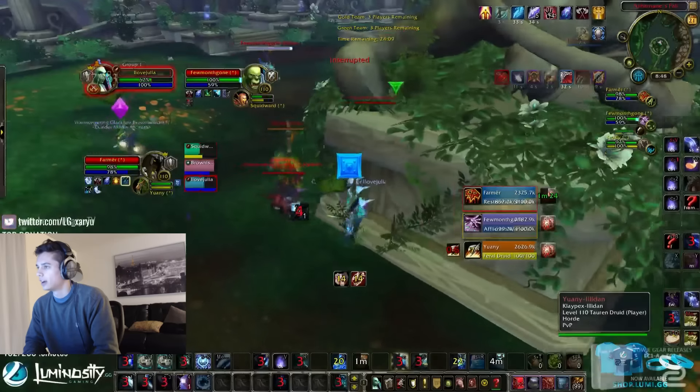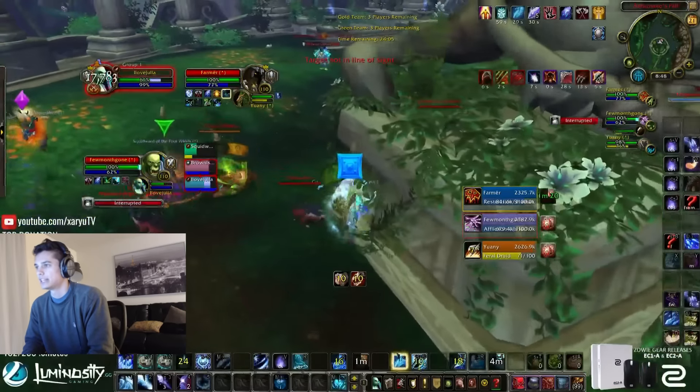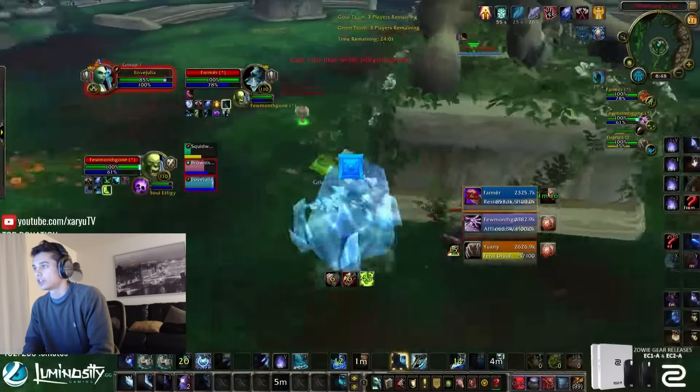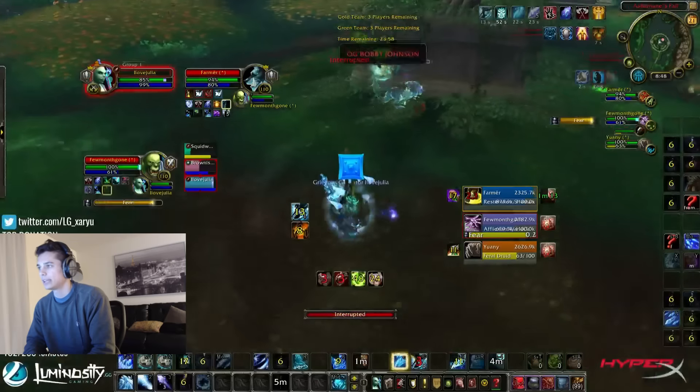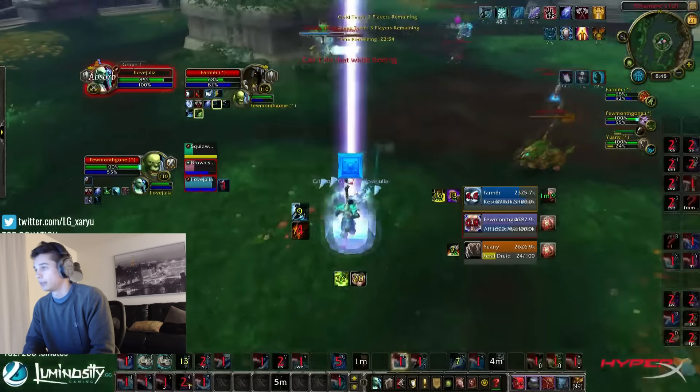Things don't always go the way they're planned in the middle of a game. You can't always stick to your strategy, because players can adapt — they can line of sight, or they can stop your goes. So here we decided to go on the Shaman. I actually blocked that CC and I tried to get a Glacial Spike off, but I keep getting peeled and I couldn't get the Sheep on the Warlock, because I got locked out by the Warlock's pet.